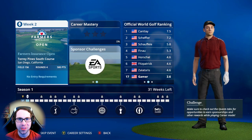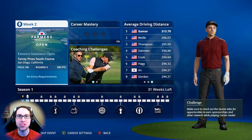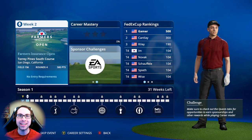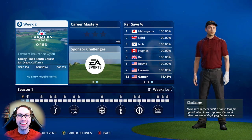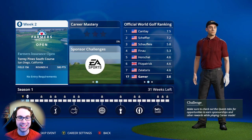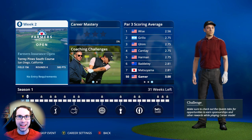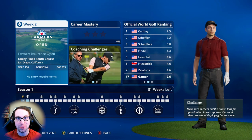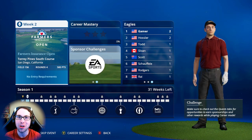What's up everyone, Sixpenny here, back with another EA Sports PGA Tour career mode series video. Today we're heading into week two, the Farmers Insurance Open at Torrey Pines South course in San Diego, California. Ryan Gamer is coming off a week one victory at the American Express tournament at PGA West. Round one was the best round I've ever played in this game — 11 under — and the final round was an exciting battle versus Patrick Cantlay. Ryan held on, and we're now number one in the FedEx Cup standings with 500 points.